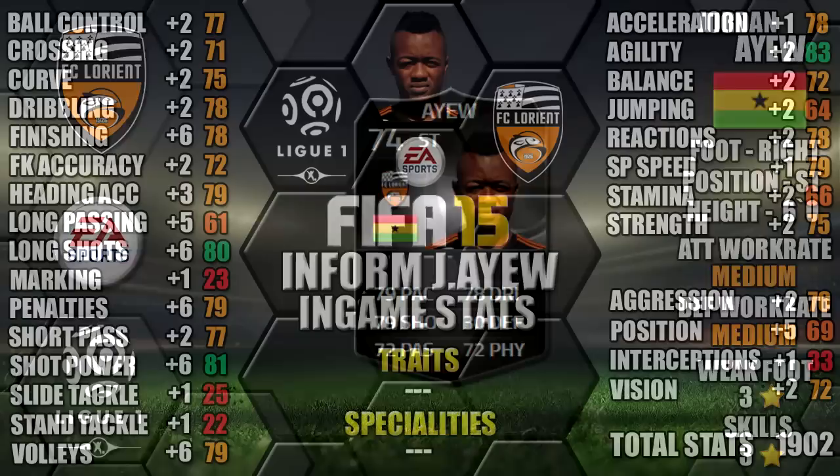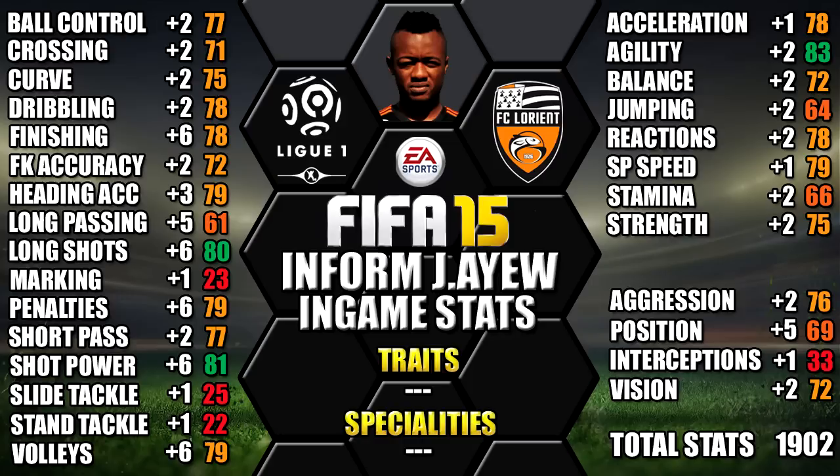Looking at his in-game stats, he stands out with his 83 agility, 81 shot power, 80 long shot, 79 sprint speed and 79 volleys. We've also included all the upgrades from his non-informed as a comparison, so you can see each individual stat increase. You can pause the video for a closer look at any of these.